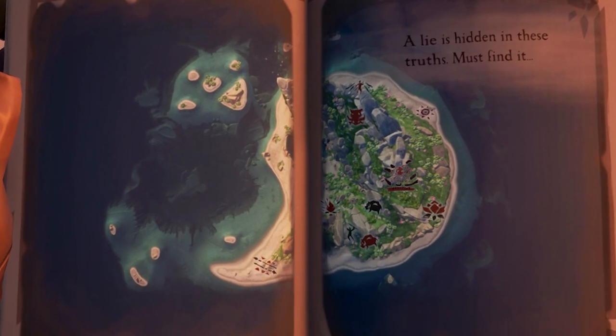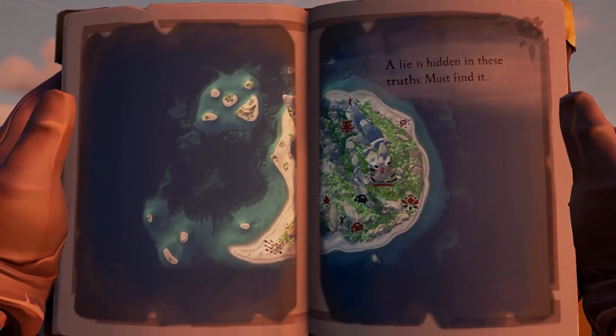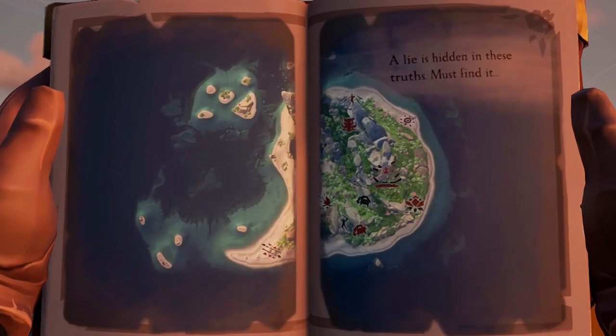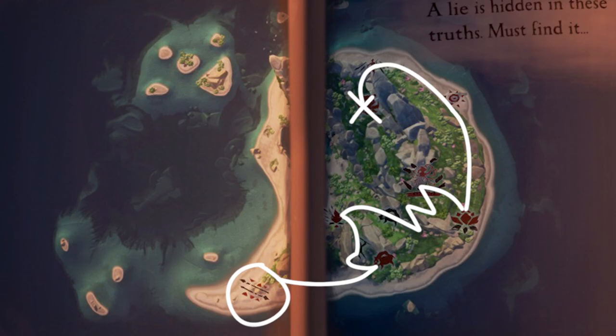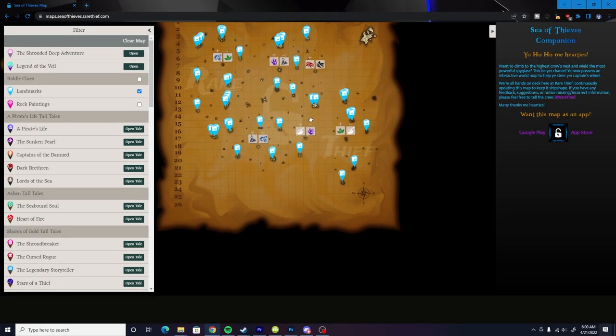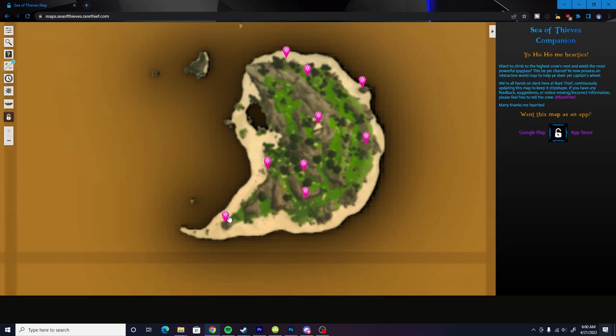Lying maps are daunting at first — a map of an island with all these symbols on it. But if we take a step back, these symbols are all cave paintings on that particular island, and our job is to find the one symbol that isn't on that island and dig at that exact symbol's site. The main piece of advice I have is to make yourself a path: start at the south point of the island and run in a direct path all the way through, hitting each symbol as you run, stopping at the lying symbol and digging. But if you're lazy, there's always resources like the Rare Thief interactive map. Pirates are resourceful after all.